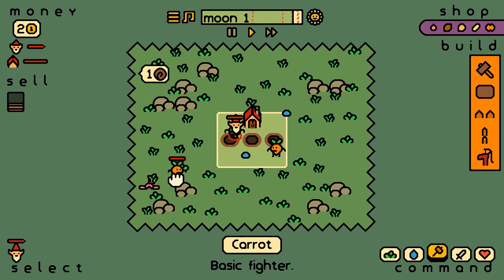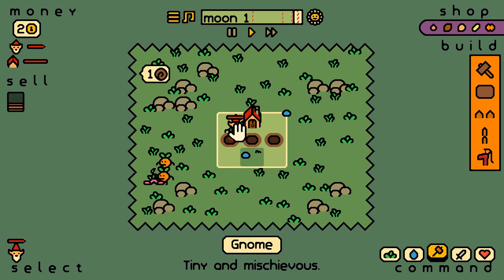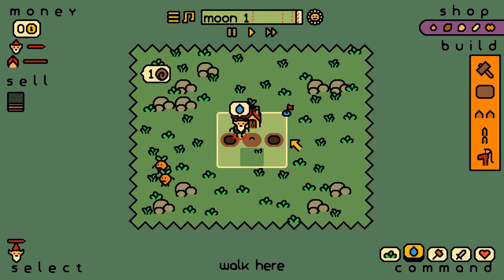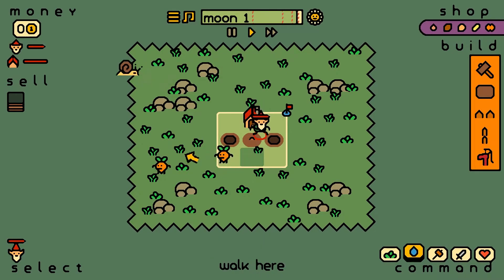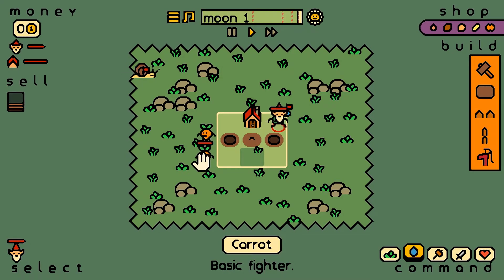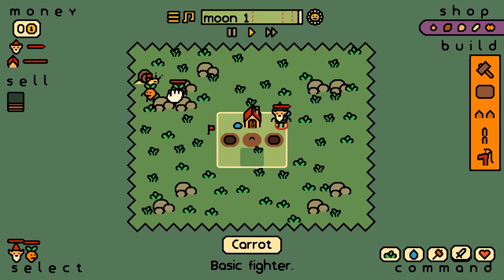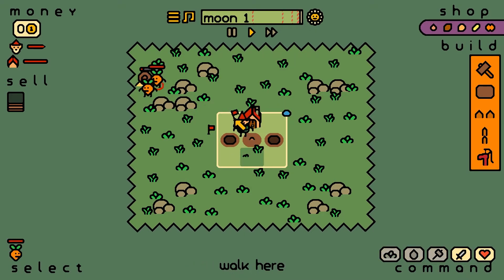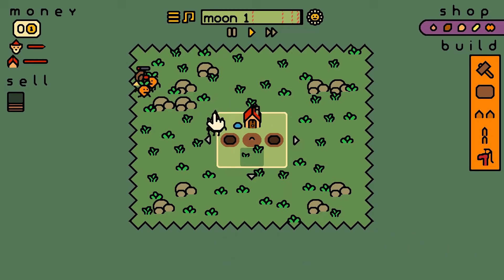There we go — got that. Get those worms. I like how we can move the guys. We're building carrots. Grab that water. Got a snail. Grab that water, mate. We're missing everything — what's going on?